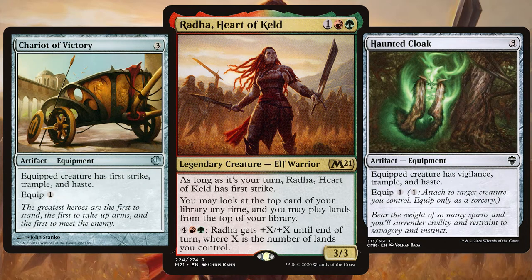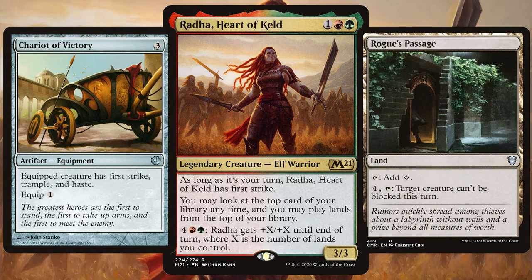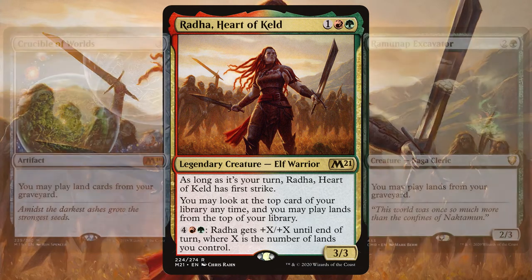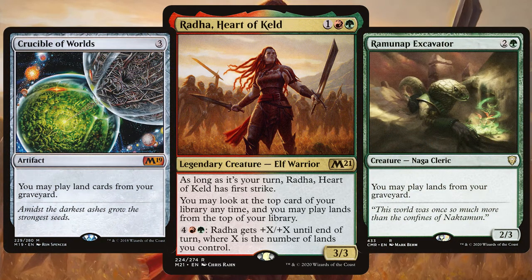Get in all those equipment to strengthen Radha, so when the time is right you can use that pesky Rogue's Passage to make her unblockable. Just like Pylath, you want to get in all those creatures that allow you to play extra lands, because the more land you have, the more damage Radha can do. Also make sure to have plenty of ways to get those lands from your graveyard, just in case you've got any mill-loving friends.